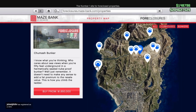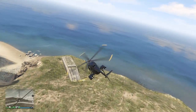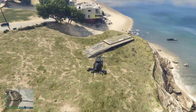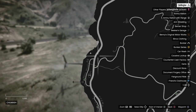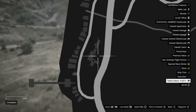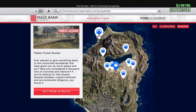The next location is 1.65 million — the Chumash bunker, probably the most popular and honestly probably tied with the best location. It's got a great landing area, it's right next to the Del Piero Highway, it's the closest one to the center of the city, and it's got a great view. A lot of people have this one because of the price range and the location, but that doesn't matter — it's about making money. You can still find solo public lobbies.